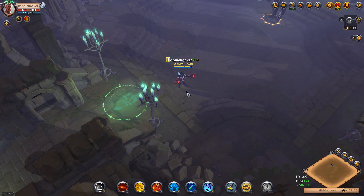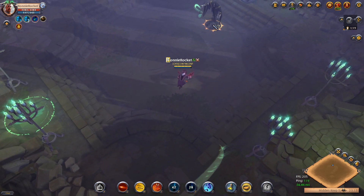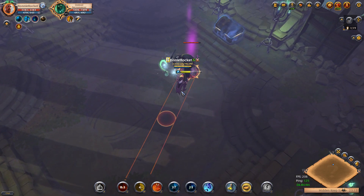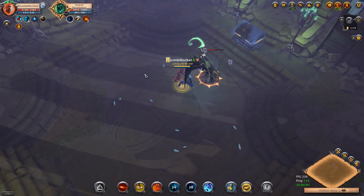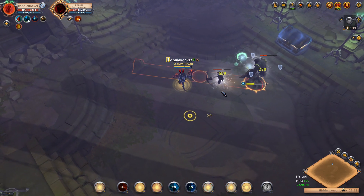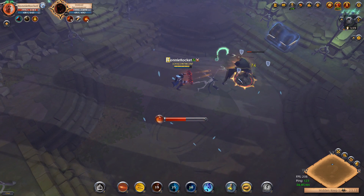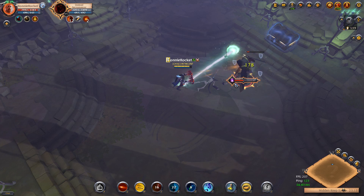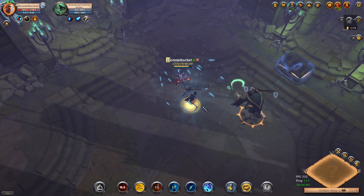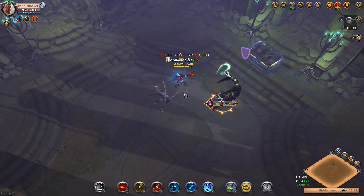This is the undead necromancer, and there's a little trick at the beginning of the fight to speed things up a lot. If you stand near him like this when he does his first ability, it takes a huge chunk of his health away — he actually damages himself. That's a good tip to know. It seemed like a bug to be honest, but you may as well take advantage of it. It's going to speed up this boss fight and it's been in the game for a long time, so I don't think they plan on taking it out.